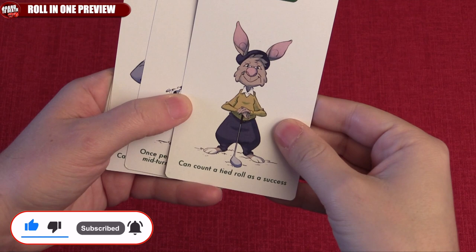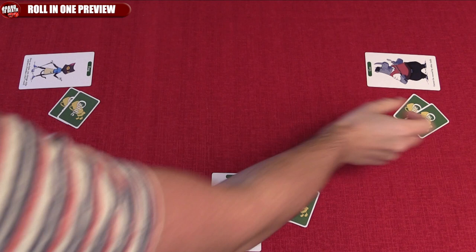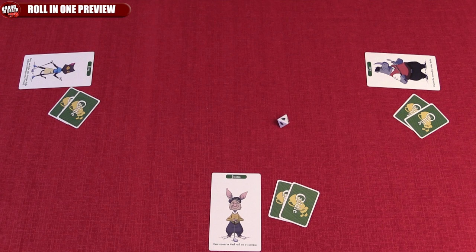Each player will get a random character, each with their own set of special abilities or game effects. Decide before the game if playing with these abilities or not. Shuffle the caddy cards and deal 2 to each player. Roll the 8-sided die to see who gets to play first and you're ready to tee off.